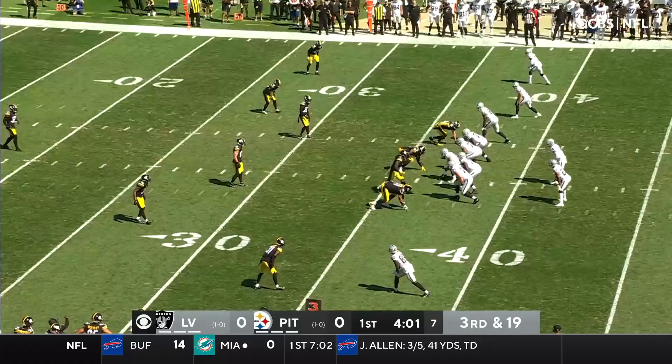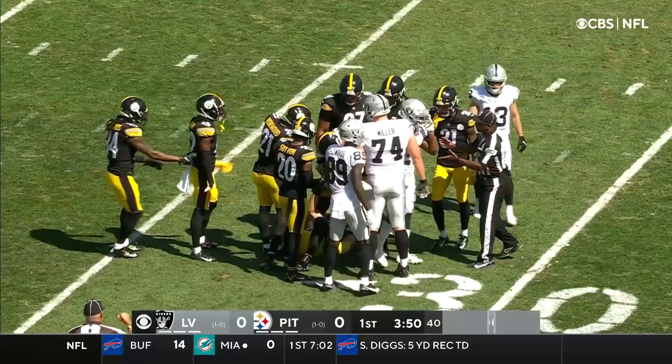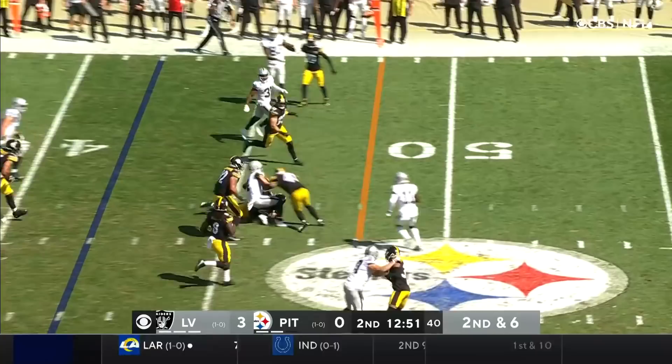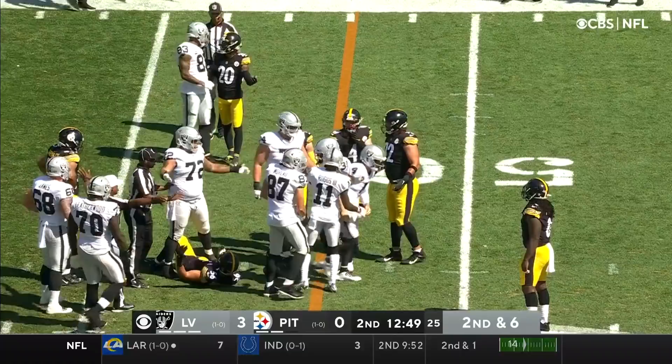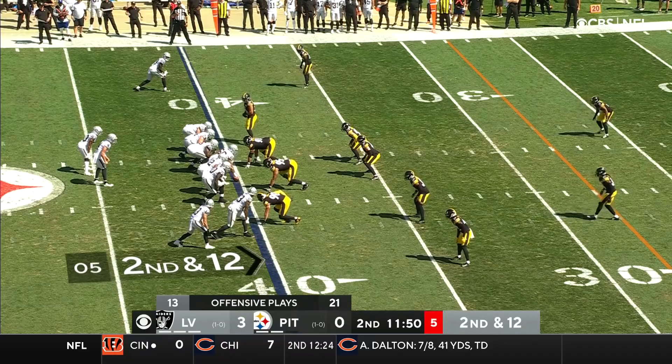They're just looking for yardage to make it an easier field goal attempt, and that's exactly what they'll do with Kenyon Drake underneath. Nowhere close to first down yardage, but it'll put Daniel Carlson in position for a makeable field goal. Second down and six for the Raiders. They handle the rush initially. Carr's going to tuck and run — free shot for Robert Spillane. Flags come down. 15-yard penalty adds it into the run. First down, and they have it at the 40-yard line after the loss of two.